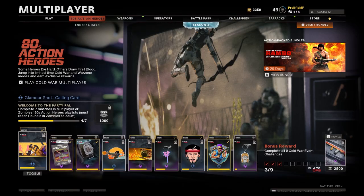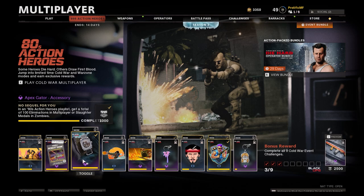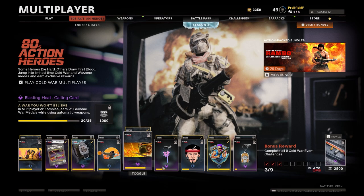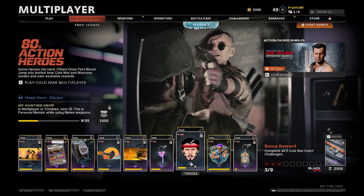This event is similar to previous ones that we've seen in the past. There are 18 total challenges available for you to do in any order that you want to. Nine of them are for Warzone, and the other nine challenges are for Cold War, which you can either complete in multiplayer or zombies.